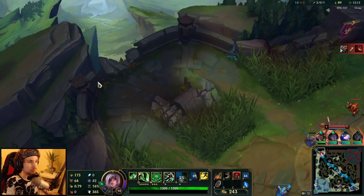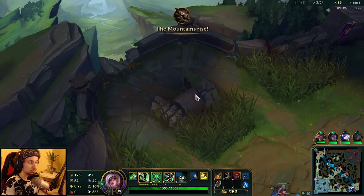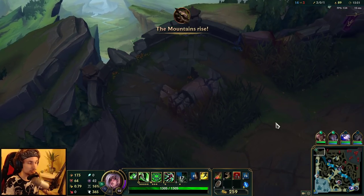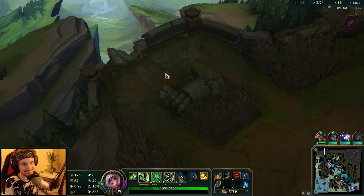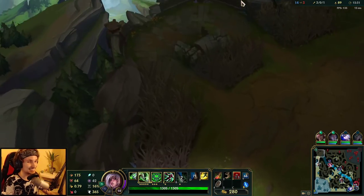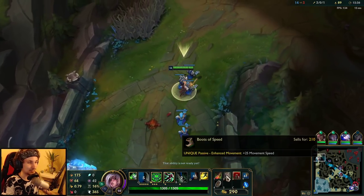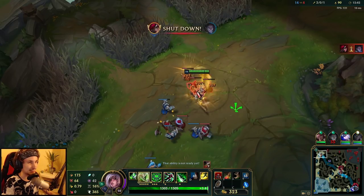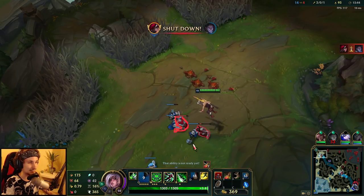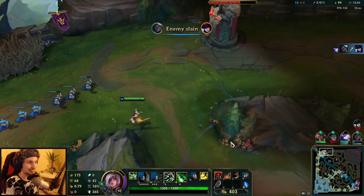I don't know why Riot made this terrain here - it's actually completely useless, but it's got one function: backporting to base here. People generally don't expect people to backport right there. So many countless times I've gone there to backport and avoided an entire fight or an entire death. That piece of terrain is a lot more OP than people actually think - it's a nice way to backport.